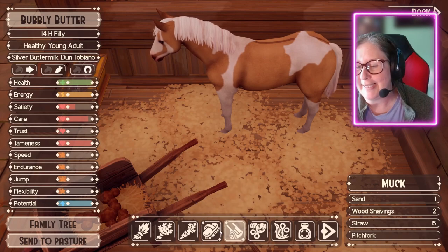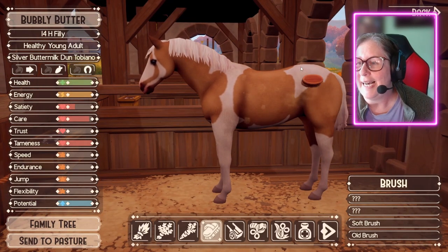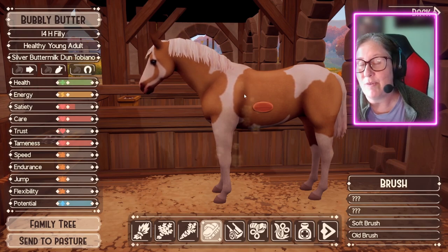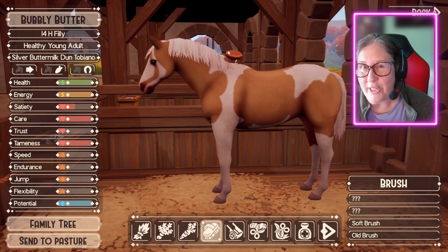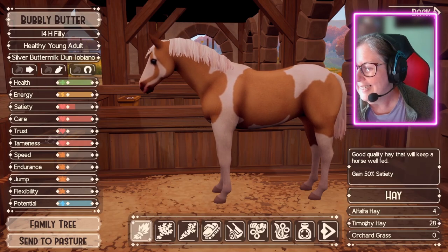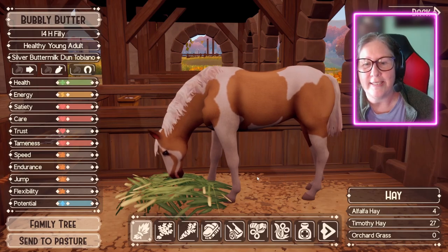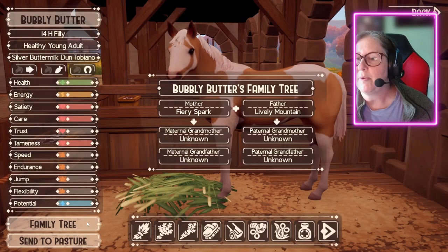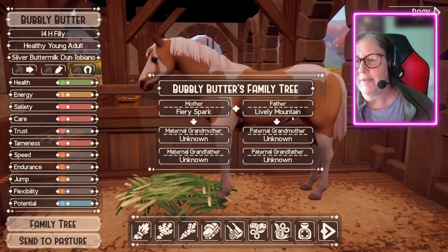Yes, we've got the horse personalities! I am super excited about this. Like I said, I haven't been on this save in a fair bit — I've been playing other saves so I might forget which horses I have. This is one that I bred, if I remember right. Fury Spark and Lively Melon.